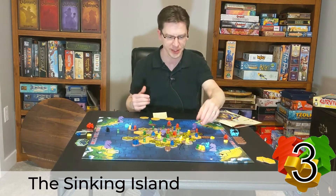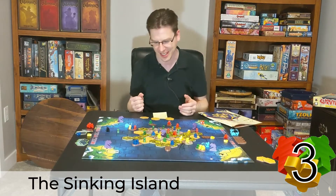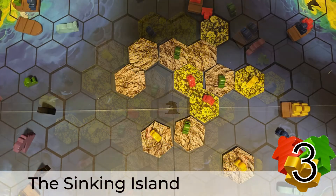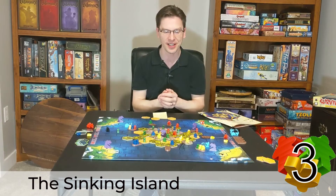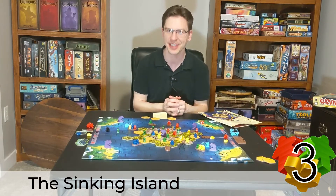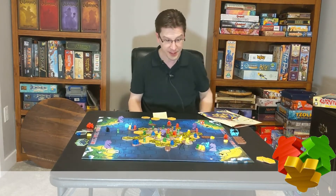First, you put your meeples on tiles. Second, you get to remove them — and you choose which ones you remove, as long as deserts go first and forests second — so you can remove tiles from under your opponents' meeples and leave them stranded in the water. Then it goes to forests, then mountains, before the whole island explodes and you must be off. I love how you watch the board literally disappearing before your eyes, with survivors getting stranded in the water — it's very thematic.